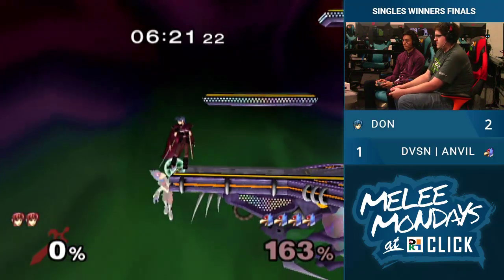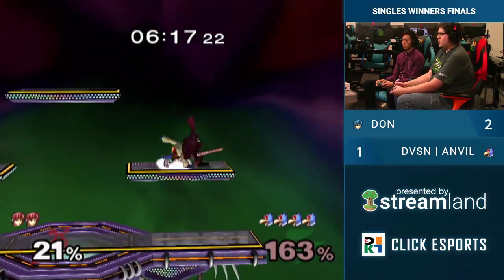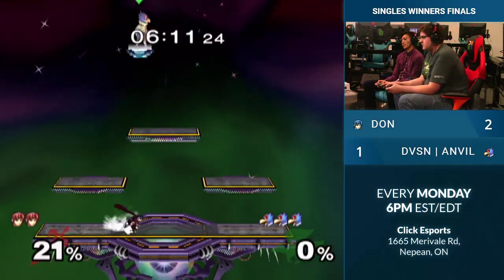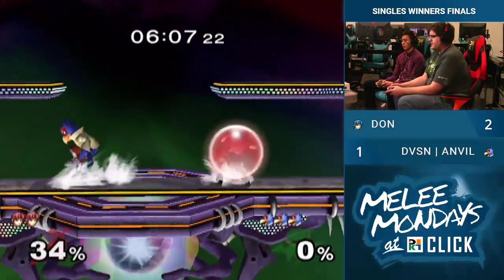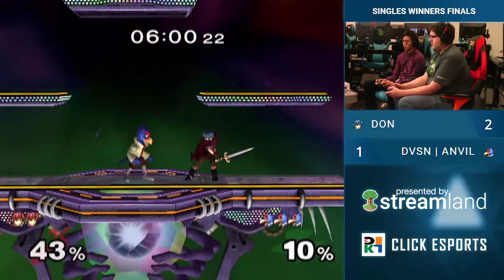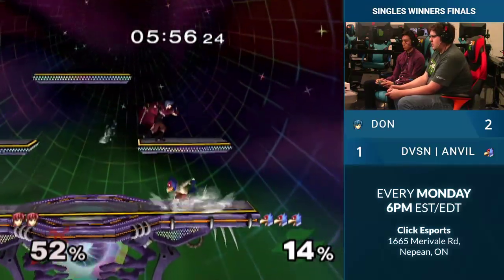Dawn did get him with that grab a couple times last game — Anvil adapting. Just going to make some damage with the back throw. Good lasers — it's a whole different story. The good lasers just stuffed Dawn out there. Waits for it. The good lasers just stuffed Dawn out there. Nair should do it. Dawn has come back in these types of games before, so it's not over for him. Definitely not. Let's see what Anvil does to stay ahead here.